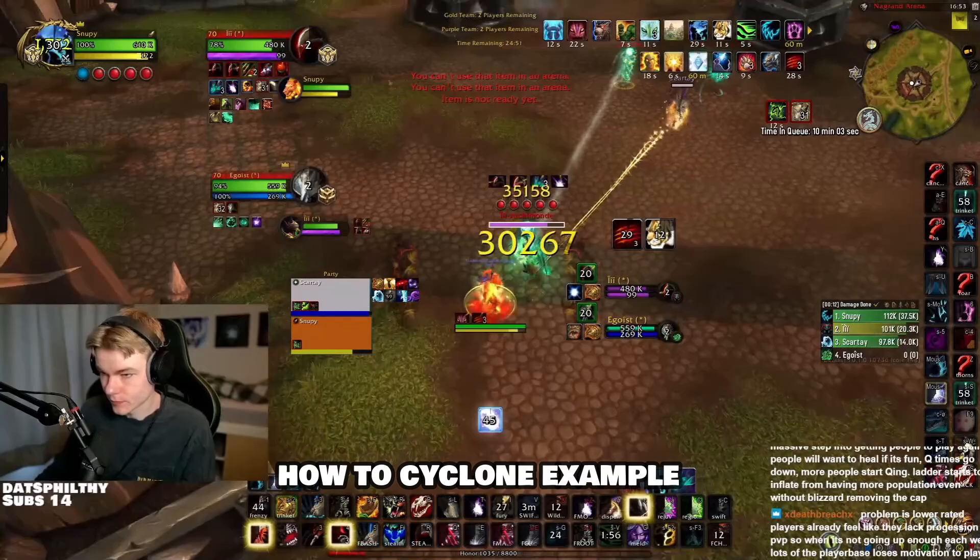Before we go into the cleave build, let's touch on honor talents and when to play what — a very common question. To keep it simple, we tie them to each build. For the single target build with Cyclone, I play Wild Attunement, Wicked Claws, and High Winds. When playing Cyclone these are just so good — they get so much value, especially High Winds after a clone, and of course all the free Frenzies. Wicked Claws depends on what you're playing against, but I'll pretty much always play it unless I'm with a warrior or hunter that already has their own healing reduction.